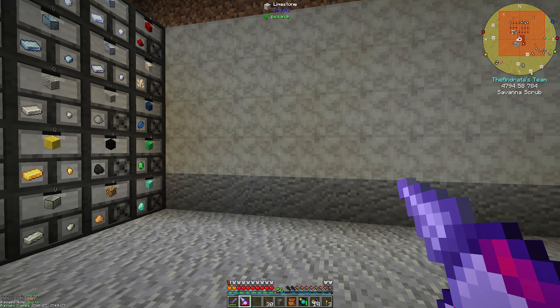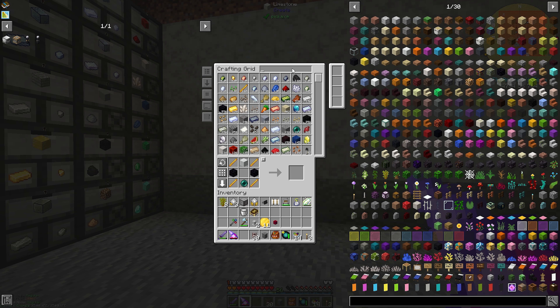However, real quick, I want to set up a fluid storage wall. We're going to need fluids throughout the series, so we're going to need to be able to get fluids into our refined storage system — like latex, water, lava, gases, stuff that we're going to need to use. I want a fluid and gas storage wall so we have access to it in our refined storage system.